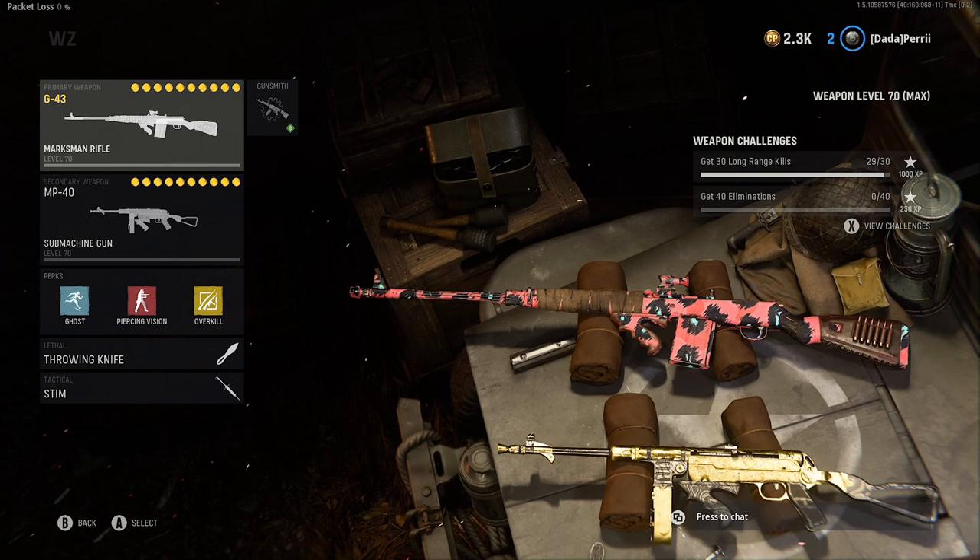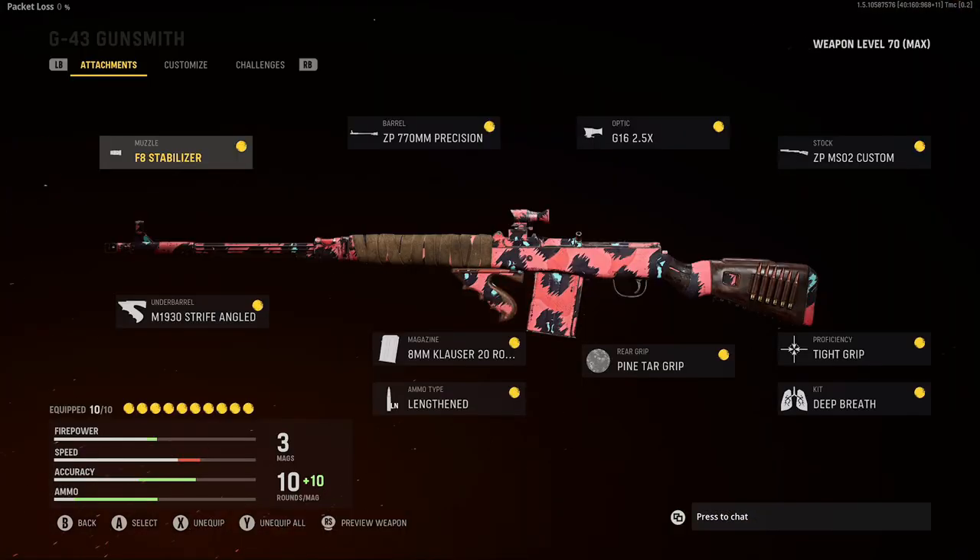So pretty much if you want to get an advantage right away before everyone else, I would start by leveling up the G43. The G43 is the most accurate assault rifle, it has very low recoil, and with the attachments this thing is a laser beam — like seriously, people will think you're going to have a Chronos.